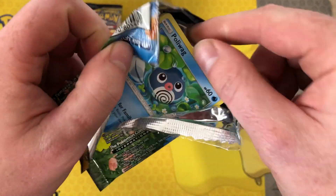Another green — lovely — and a Wooper reverse. Let's open some from the left as well on the other box.